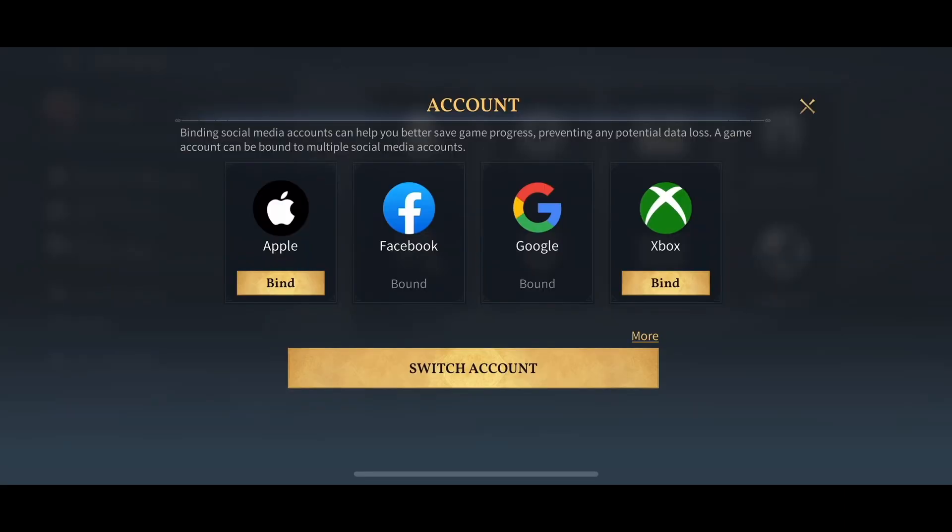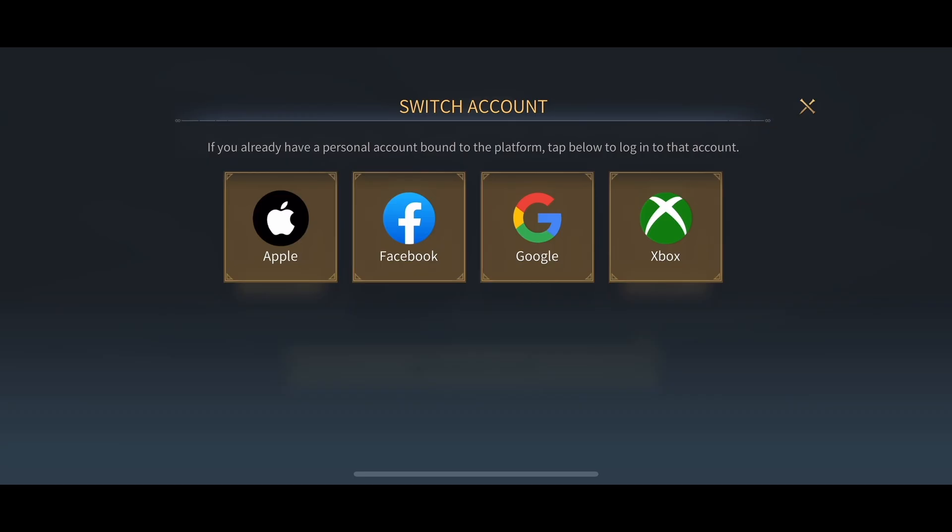Once you select Account, the switch account option only works if you already have progress in your account. If you click on Switch Account and you have progress on Facebook, simply click on the Facebook account. Or if you have progress on a Google account, click on the Google account and all your progress will be restored.